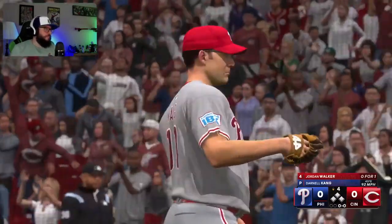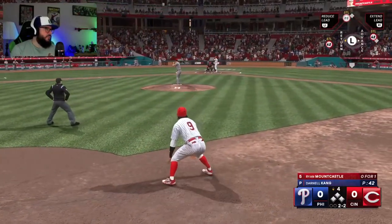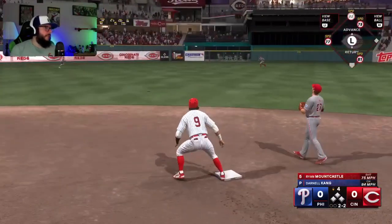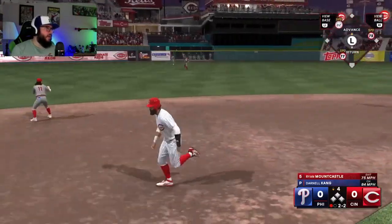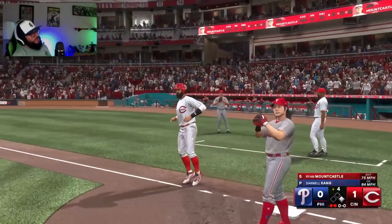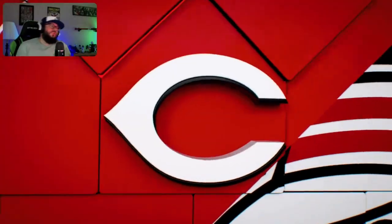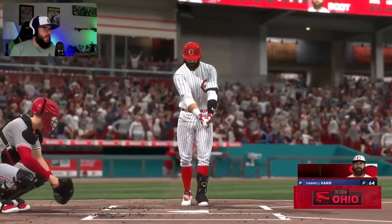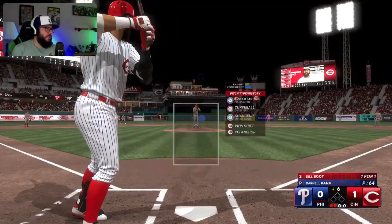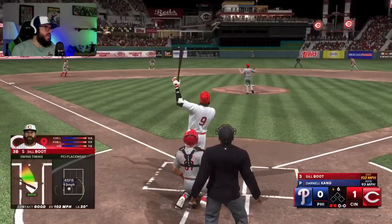Walked him, walked him. Mountcastle up now. Mountcastle is one of those guys that is starting to lose his mojo. I gotta go, gotta get down. Come on, that's terrible. Mountcastle declining and Varsho both, Kang still out here. Don't make another one of those high fastballs. Come on. Oh yeah! Oh yeah, that's two!